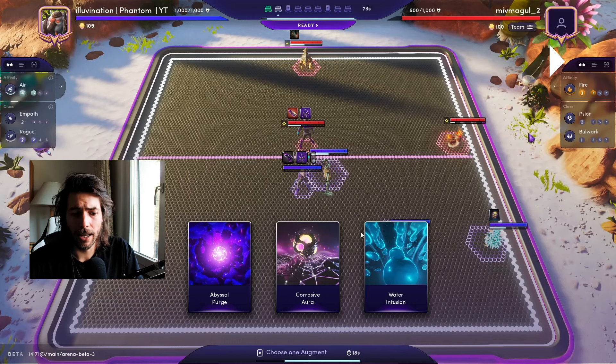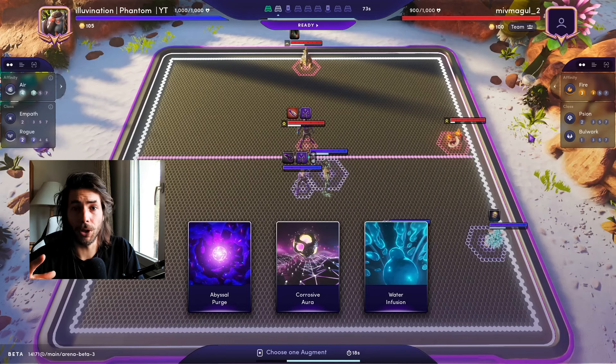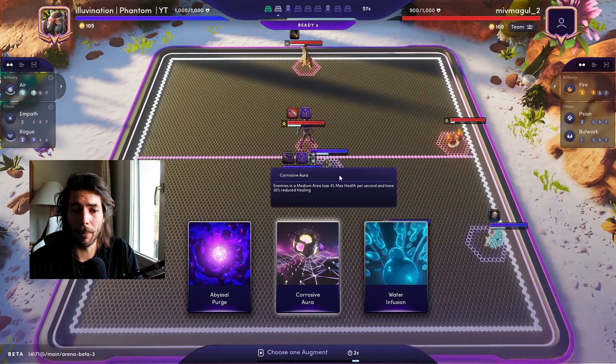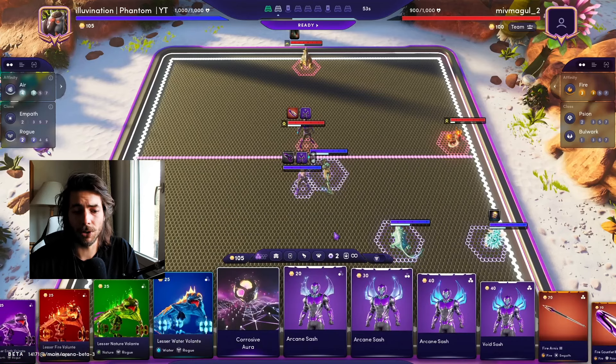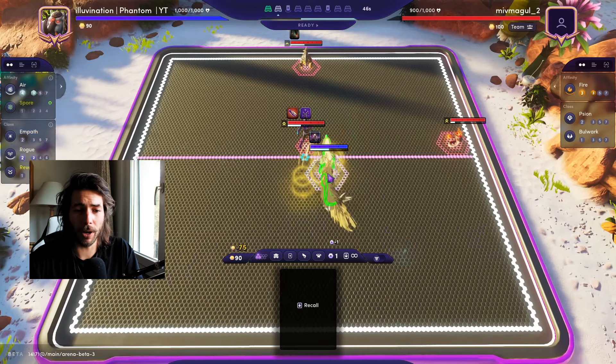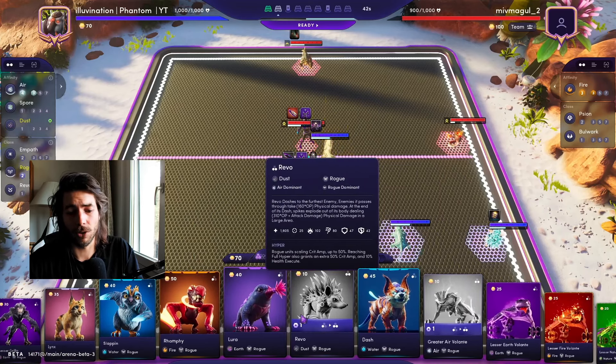Fast forwarding to the augment selection phase. We got Water Infusion — not that good, it gives three energy regen. We got Abyssal Purge, which debuffs all enemy units to have less resistance when one of your units dies — also not that good. In the middle we have Corrosive Aura, arguably one of the best augments overall right now, because it's like a little Inferno stack — it does percentage max health damage around the Illuvial you equip it to.